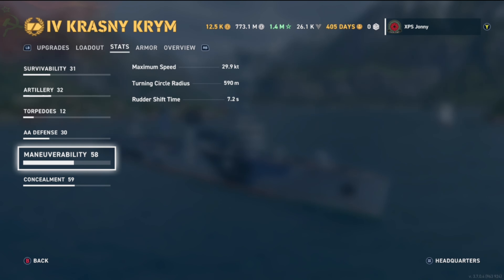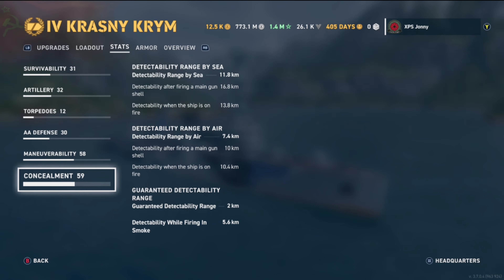Mobility: maximum speed is 29.9 knots, turning circle radius is 590 meters, rudder shift time is 10.2 seconds. Concealment: detectability by sea is 11.8 km, detectability by air is 7.4 km, and detectability by firing in smoke is 5.6 km.